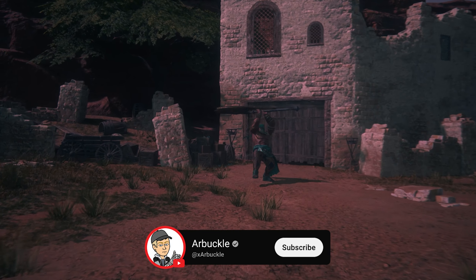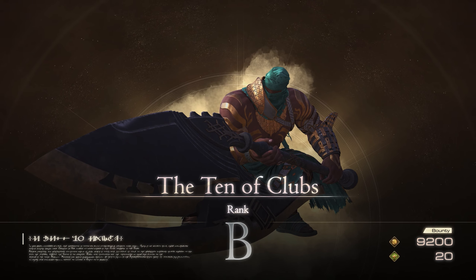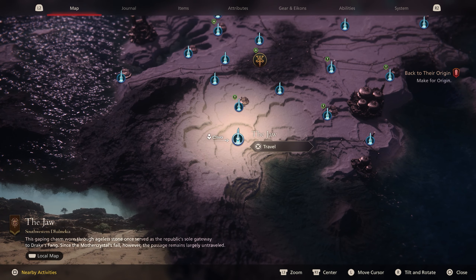Hey everybody, today we're going to show you how to find the 10 of Clubs from the hunt board here in Final Fantasy 16. So without further ado, let's jump into it. The first thing you want to do is open up your map and we're going to head south from the hideaway down here to the Jaw.